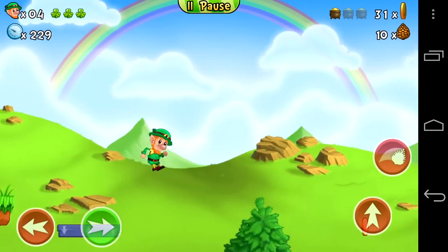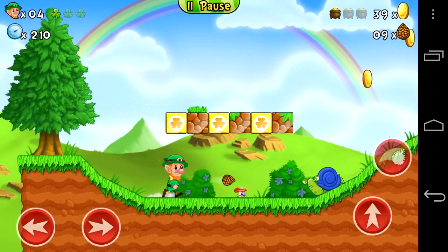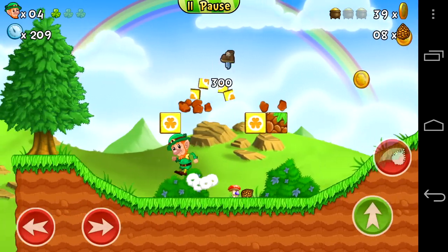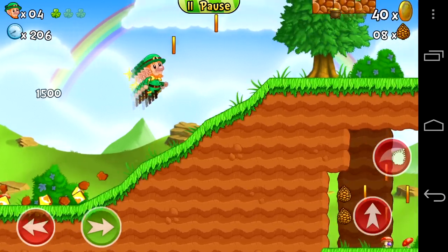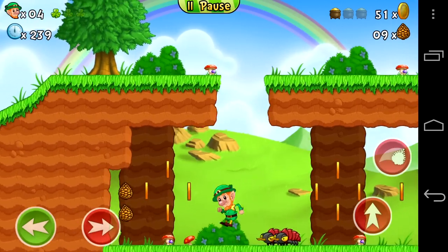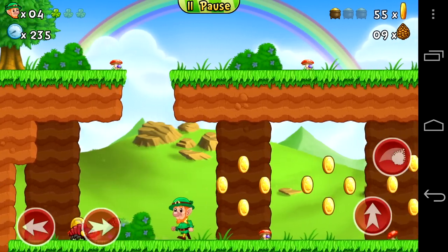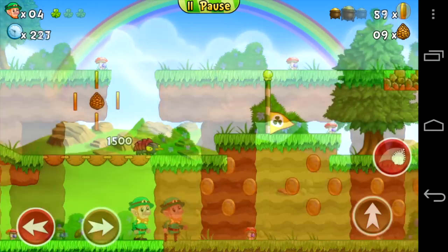The pinecones give you ammo to shoot at some of the enemies, and some of them you'll need to shoot ammo at — you can't jump on their back. Those would be the spiny guys. The snails you gotta jump on twice. There are the springy shoes, and the whole idea is to find all your pots of gold. You can jump on those guys and collect gold along the way and try to do it as quick as you can.